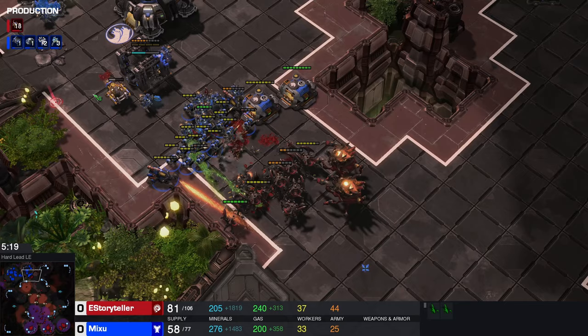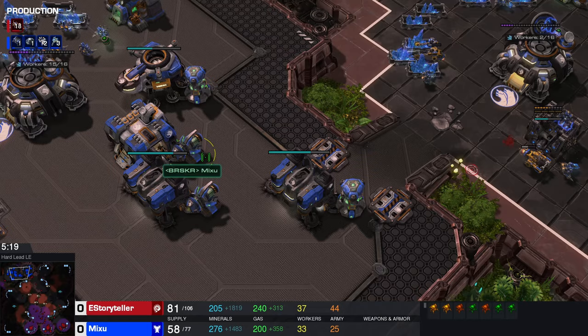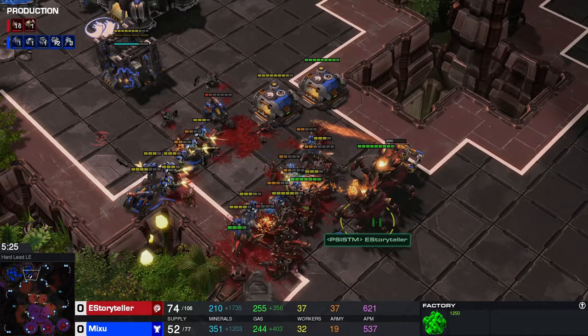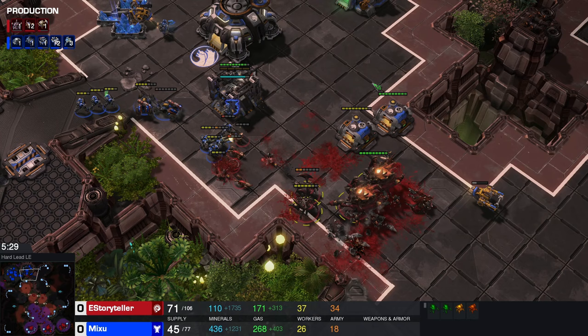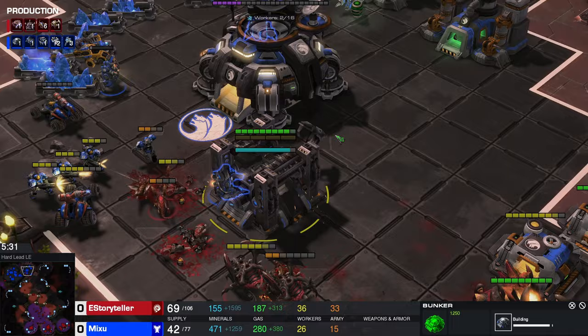In this case my roaches are unprotected and it's not the best scenario to fight. I know nothing crazy is coming — he probably won't have more marines or stimpack beyond what he already has. It's a bit better to step back and wait for a better situation. I lose quite a few roaches but thankfully my lings arrive just in time, giving me a mid-shield that absorbs damage. Make sure you don't lose all your roaches — if you do, you'll have to transition. Save at least four or five and make sure ravagers aren't being targeted.